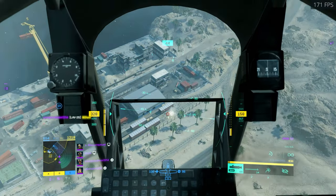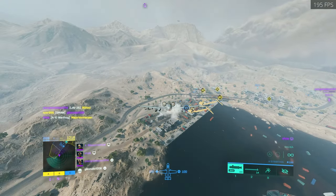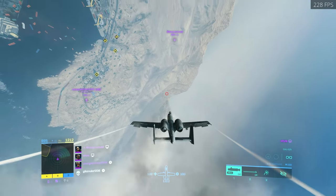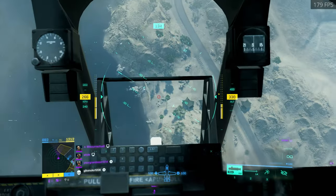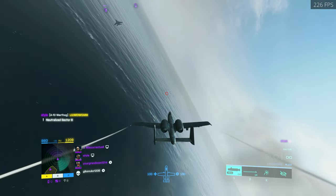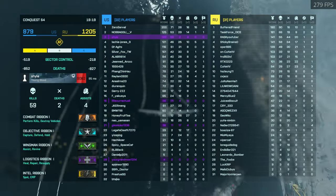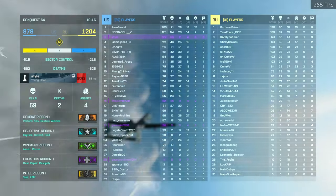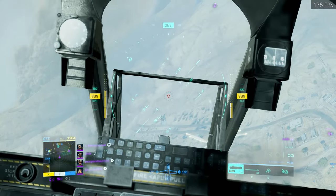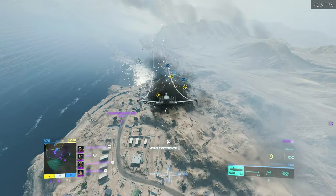I thought I saw some tanks and sure enough there's something there. A tank doesn't really stand any chance against the A-10. And now that the scout heli is nice and low in altitude, I'm going to go back down and try to kill him. Managed to kill steal him there and then a jet pulls up in front of me, so why not pull onto him as well? Very quick work for the A-10 and we are on a bit of a streak right now.